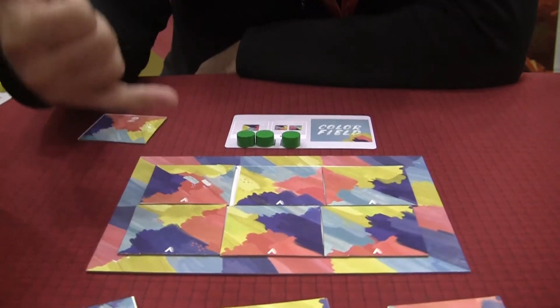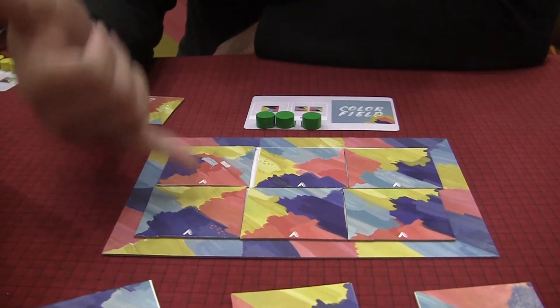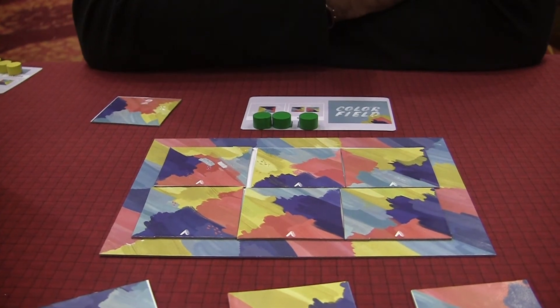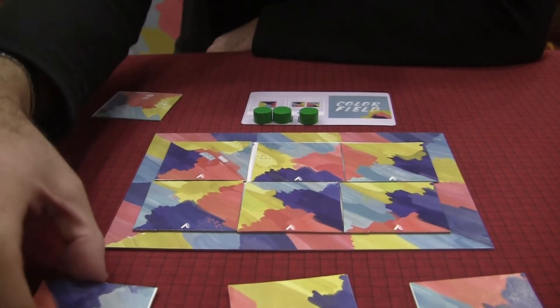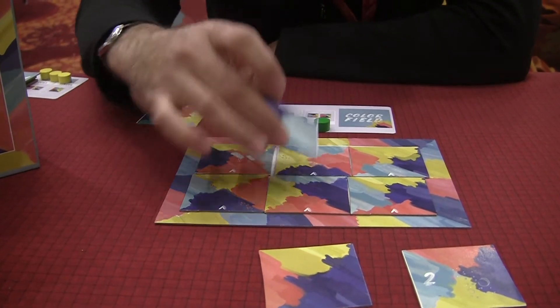The painting scores points for matching colors that are on the tiles. When those colors match the element that they're adjacent to, they score points. On the player's turn, players will draft one of the three tiles from the middle of the table and replace something that's on their board.